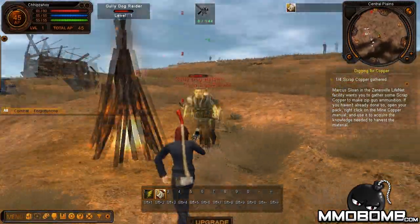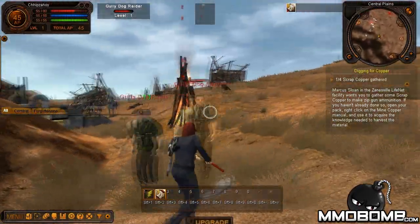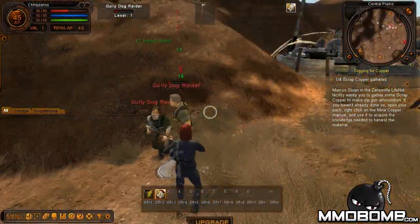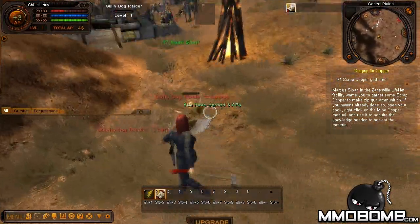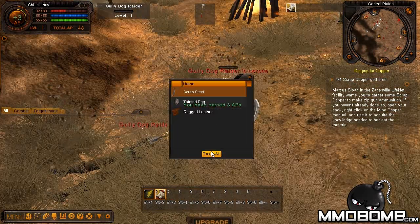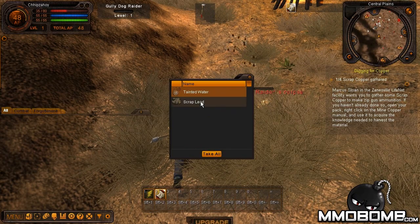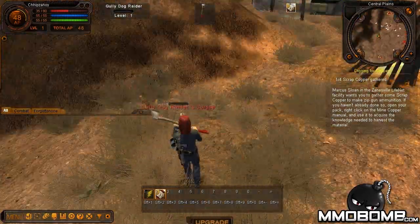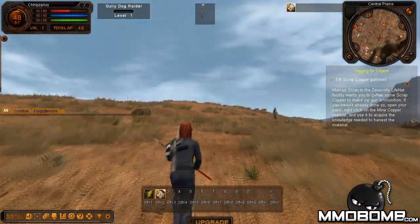Switching to my axe — it's axe time! Going to show them who's boss. Slapping that guy in the face. Taking them all down. Looting the body: got scrap steel, tainted water, scrap lead. I'll keep the tainted water — let the flies drink it around his body.